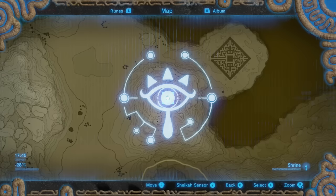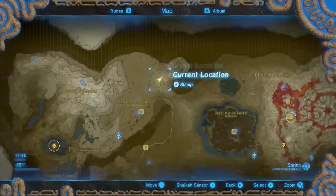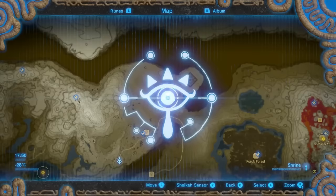After getting the spirit orb from the shrine, we're going to move on to the next location to get the legs of the barbarian armor. This location is in a snowy area, so make sure you have some warm food. It's located on this side of the map.